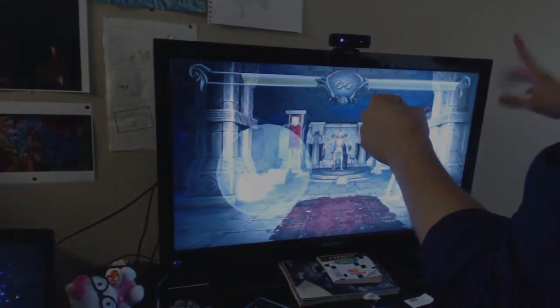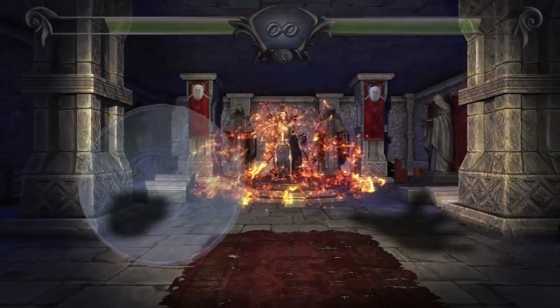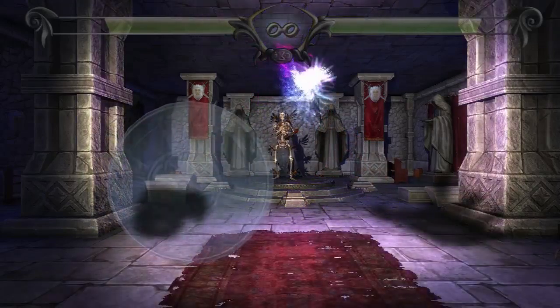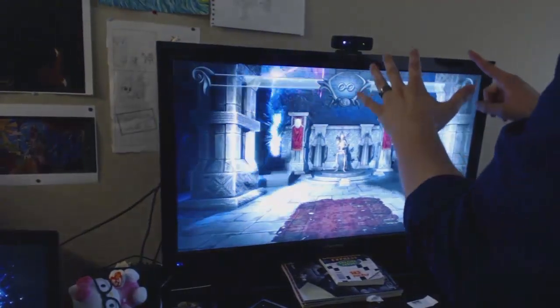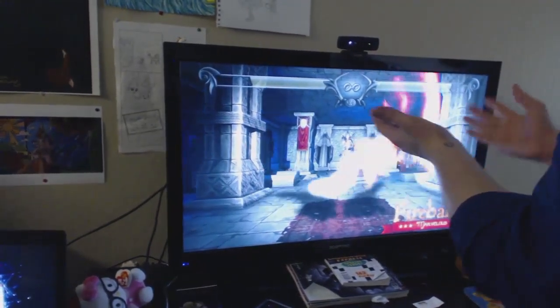But there's a lot more to the gestural interaction than just that. Once you create a fireball, you can flip your hand toward the ceiling and hold it in your palm. You can pass it from hand to hand. Once you throw your palm towards the opponent, that's when the fireball actually launches.